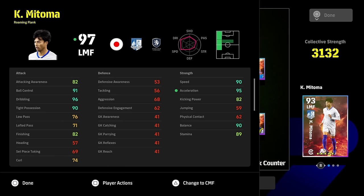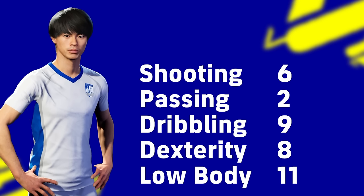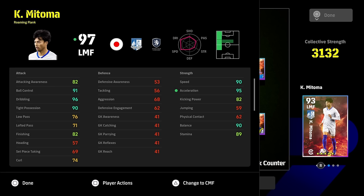For the Mitoma build: shooting 6, passing 2, dribbling 9, dexterity 8, and lower body strength 11. That's really all you need. Some cards are not worth tinkering with — Mitoma is a straight-up dribble-centric winger. If you want more shooting and cutting in, or crossing, then go for a crosser or a shooter-dribbler. There's no point overcomplicating it.